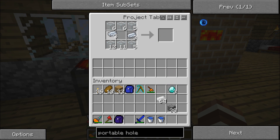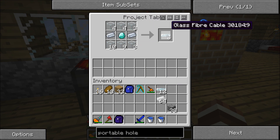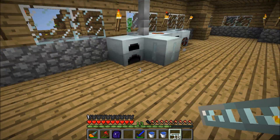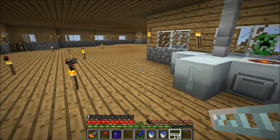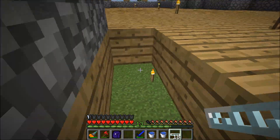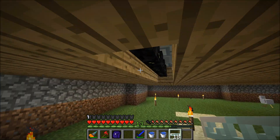Let's put the silver in there and the diamonds in the middle — this gives us a nice glass fiber cable. This cable is the best cable in the game. In Industrial Craft, this is just the best cable ever.